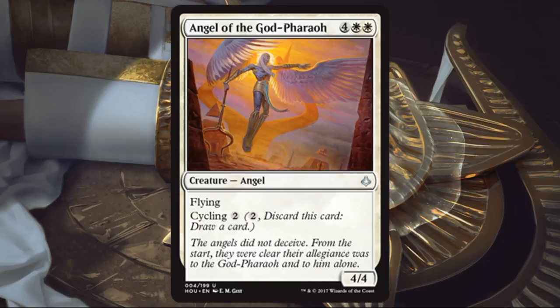Angel of the God-Pharaoh. Classic limited-only card — it's just fine. It's not a high draft pick; maybe you get this middle of the pack. It's a 4/4 flyer for 6, which doesn't feel great, but it's a nice-sized creature with evasion, and if you stumble on mana you can cycle it away. It will do some work for you.